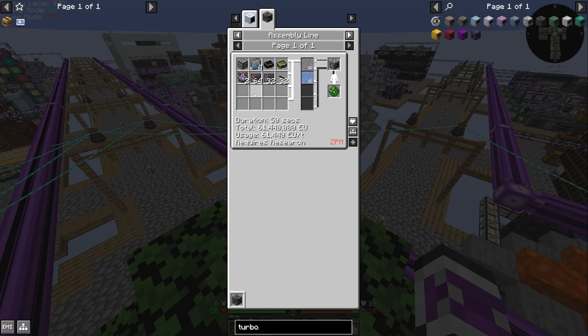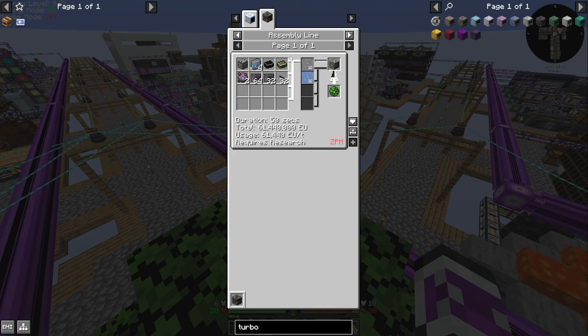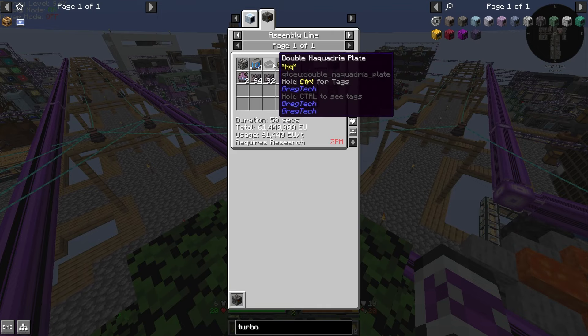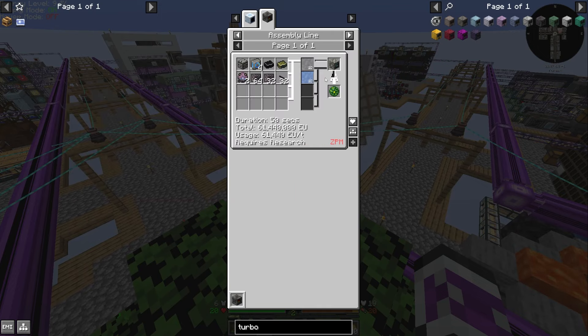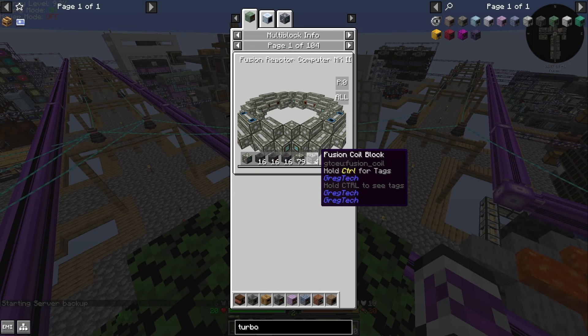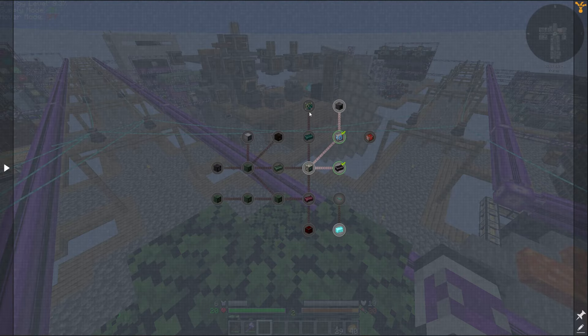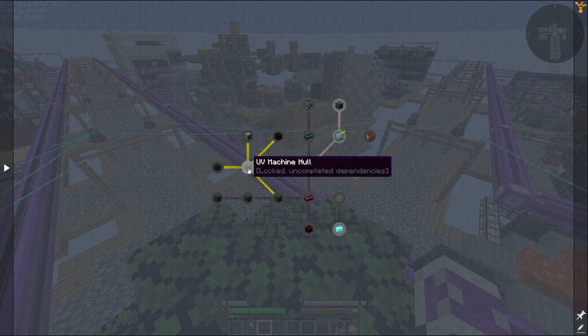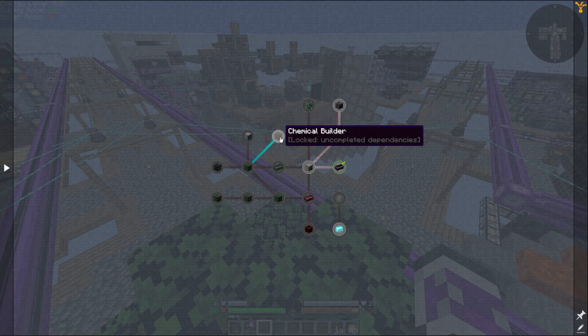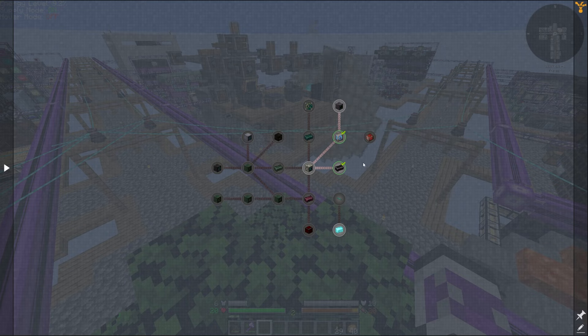I don't see it being too hard, because the main hard part for the Mark 1 was setting up the assembly line to actually make it, but I have that. So depending on how hard it is to get some of the machine casings, I might be able to smash it out in one or two videos. Either way, next video I don't think I'm going any further than the fusion reactor. And the rest of UV shouldn't take that long, all things considered.